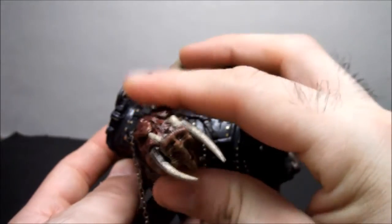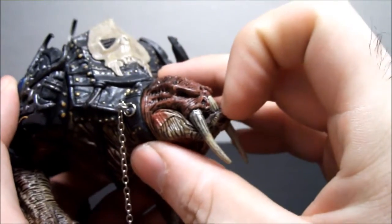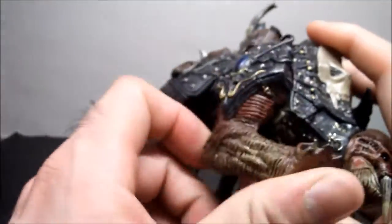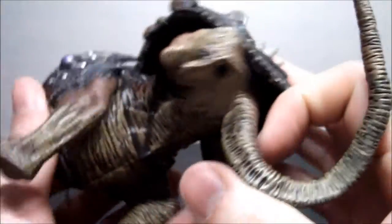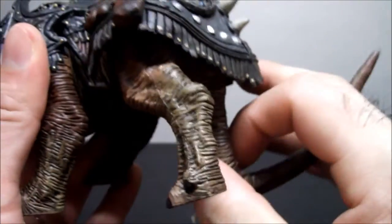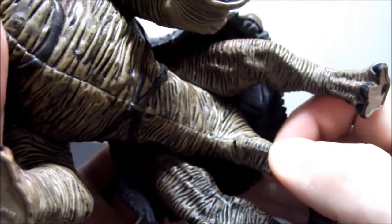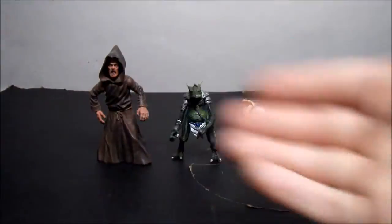Articulation on the Tuskodon is a little disappointing. He's got a swivel on his head — can't go up and down — and his mouth doesn't open, which I thought it would. His legs have swivel joints, just forward and back. The tail is supposed to be on a bendy wire but it's terrible — it just hangs too low. And there's already a tear in the tail straight from the package, which really sucks.